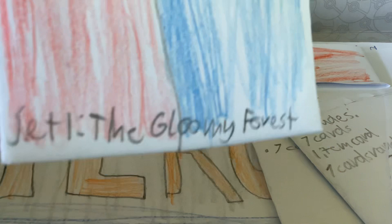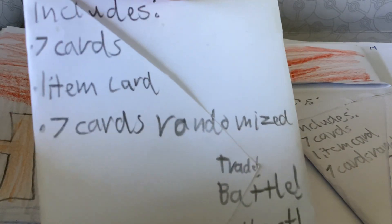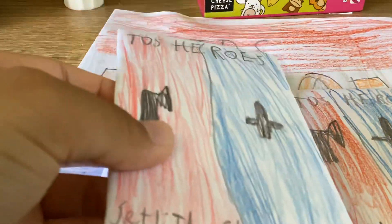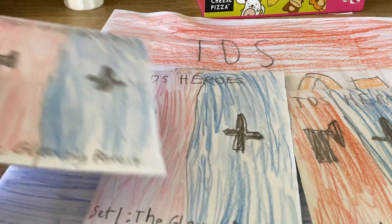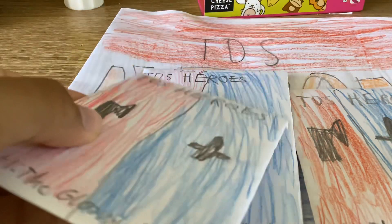This is Head 1, the Gloomy Forest. It includes 7 cards and 1 item card. All 7 cards are randomized. Trade, battle, collect — see who would be a TDS champion. I learned to name it TDS, and I made so much stuff like wallpapers about TDS Heroes.